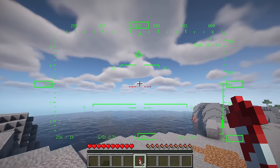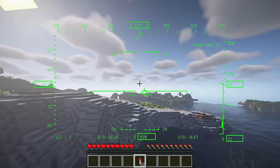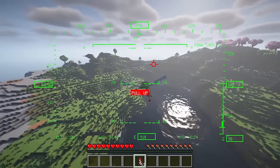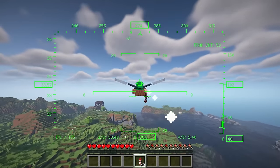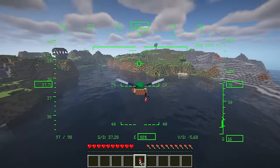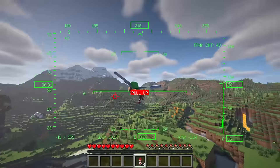Flight Assistant revolutionizes your Minecraft aviation adventures, offering a sophisticated flight-style HUD for effortless navigation. With its autopilot systems including flight directors and autopilot, and advanced protections like stall and terrain warnings, Flight Assistant ensures a safe and enjoyable flight every time. Stay informed with alerts for low elytra durability and other unsafe conditions, making your flights not just exciting but also secure.